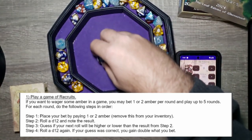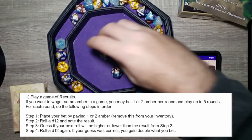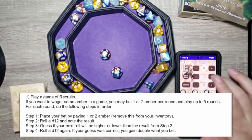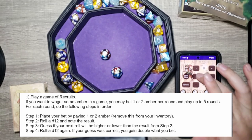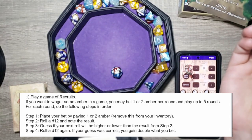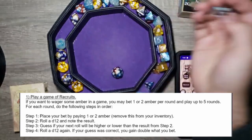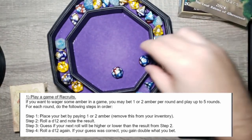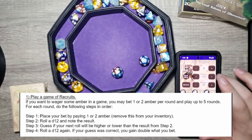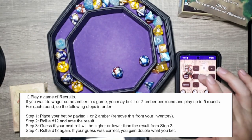Round two: rolled a 12, guessing lower — there's no way we roll another 12. Got a 5, correct! Net gain: four amber. Round three: bet two again — rolled a 12, guessing lower again. Got a 10, correct! Running total up by four amber. Round four: bet two — rolled a 1, guessing higher.